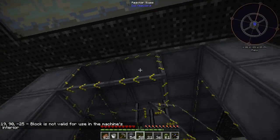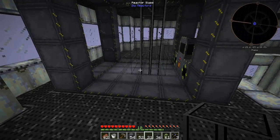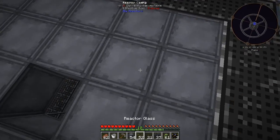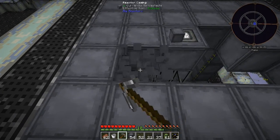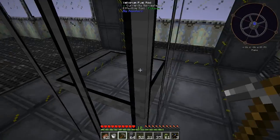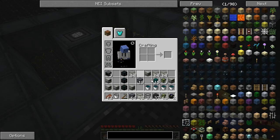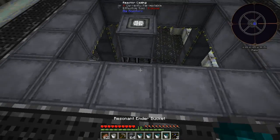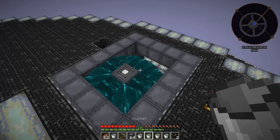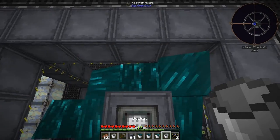There we go, just need to fill this in. Why did that not make a full block? Oh, we're missing a spot up there. I've got to get into my ender chest. The resonant ender is way better coolant than the other stuff. Did I put that too high? Oh crap - failure. Let me put it down there instead.